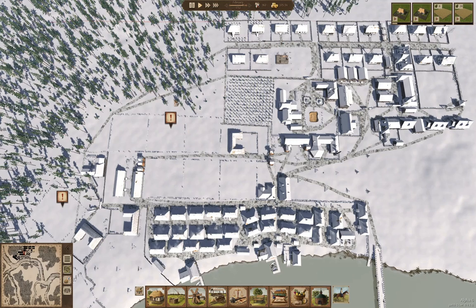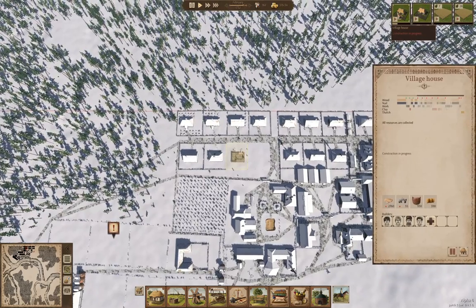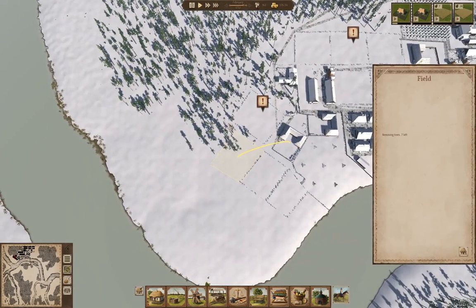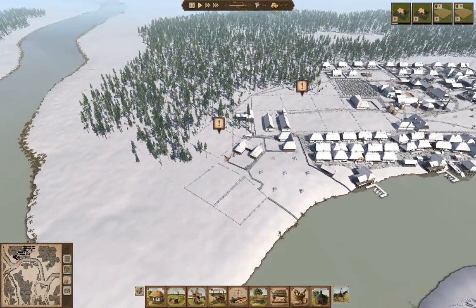So where we left off, we were doing stuff. We're building a couple of houses up here. We're clearing some farm fields.